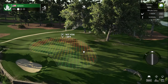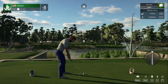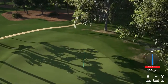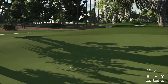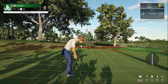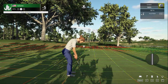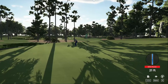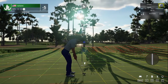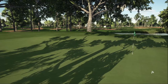On the twelfth hole going with the seven iron — beauty of a swing. Get that to roll back down; going the wrong way slightly but safely on the green. This is for birdie — 29 feet, one foot uphill. Not too bad on the distance, a little longer than I was wanting, but hopefully we can save our par. Five under par currently.